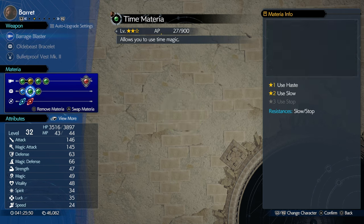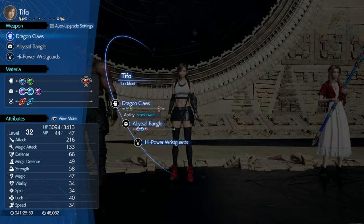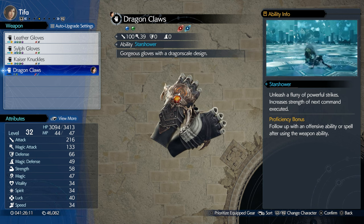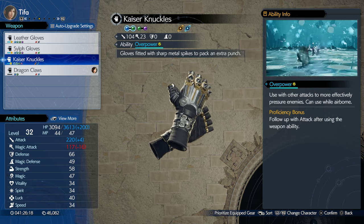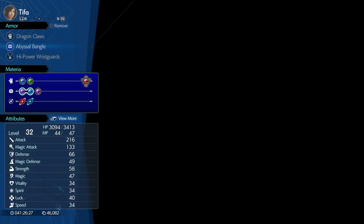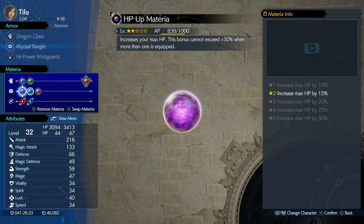Barret's materia looks good. Tifa has Dragon Claws — we've got to get this ability unlocked as quickly as possible so we can go back to something with more materia slots. The Kaiser Knuckles are just a little less magic attack for two linked materia slots — those are great, so we need to get back to those ASAP. She's got Warding Materia, Empowerment, AP up linked with HP up which is getting close to rank three, and MP up.